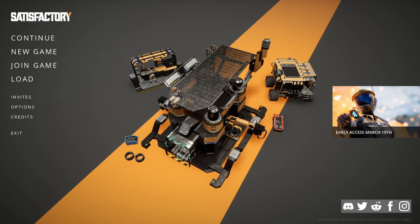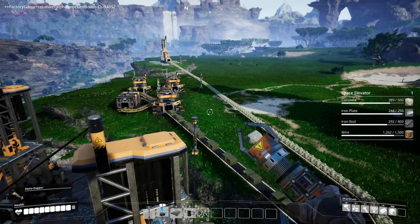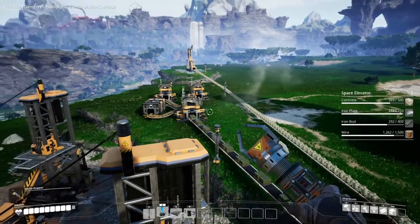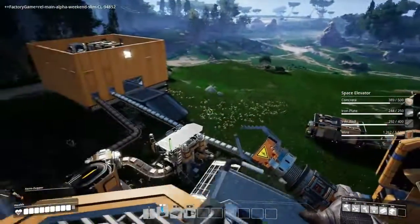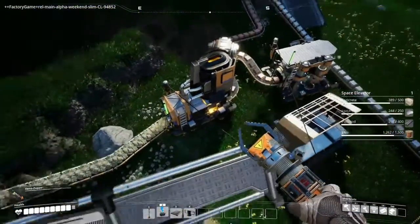What is Satisfactory? Well, to put it simply, Satisfactory is a game about building an automated factory which you can use to make the factory bigger and automate more. The fun comes from figuring out the complex systems, how they interact with each other, and how to scale up the production to allow for faster development of some of the later game buildings.